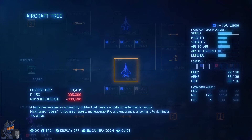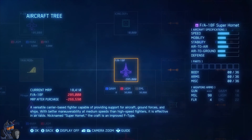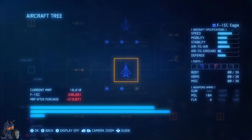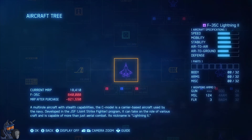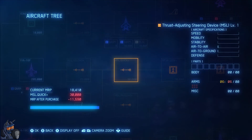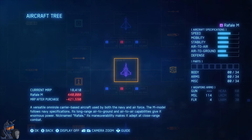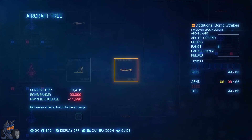The F-15 Eagle is nice - twin engine air superiority fighter. The F-15J is sweet, and it's essentially the same as the F-15C - literally the same stats. So I think we're going to beeline toward the F-35C Lightning if we can, because the F-35C Lightning II is quite nice. I want to go through the Typhoon because I really like it. I played the Rafale in the first Ace Combat and liked it, but the Typhoon has a bit more mobility.